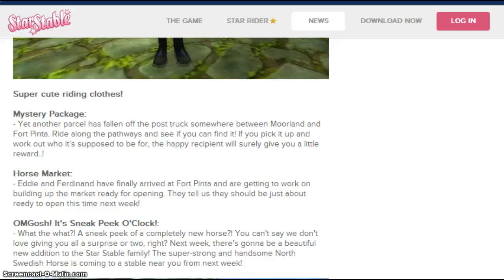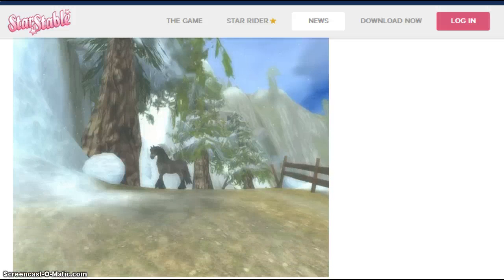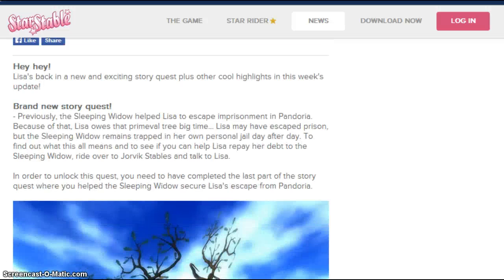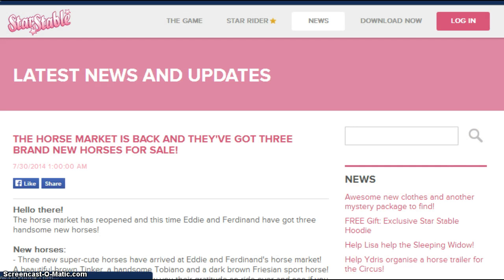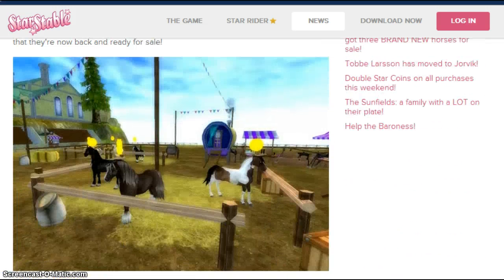Eddie's Horse Market is where they sell horses. They move all the time. This is a sneak peek — this is a new horse coming next week. It's a Swedish North horse, a new breed we've never seen before. I'll scroll down. This is from a long time ago. The horse market is back and they got three new horses for sale. This is old, but you can still find these horses — they never get rid of horses.